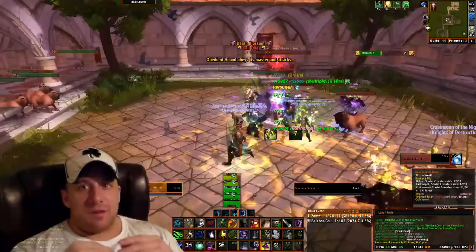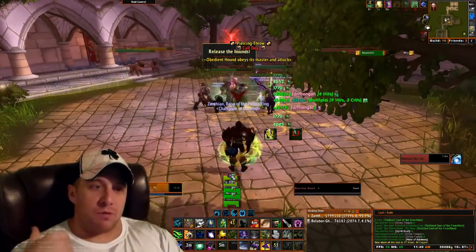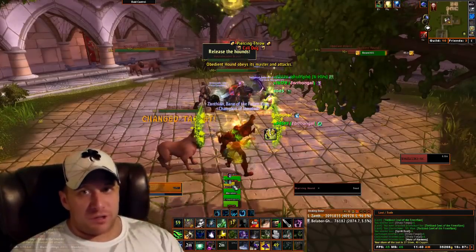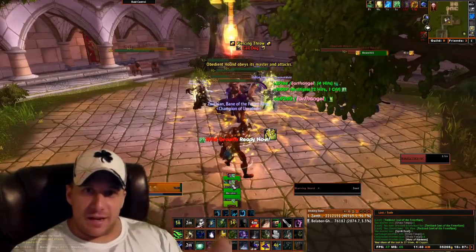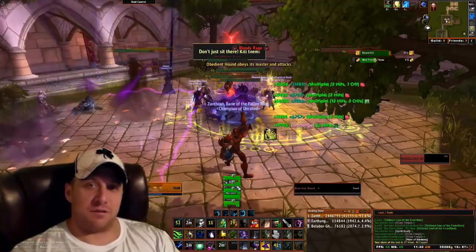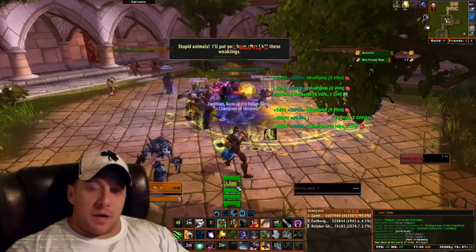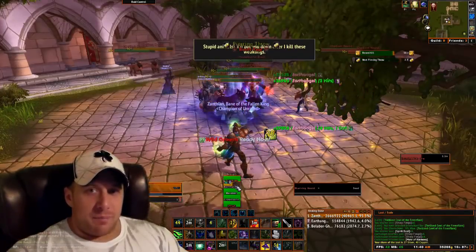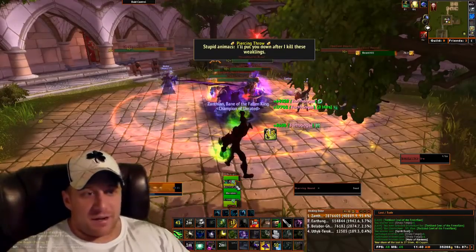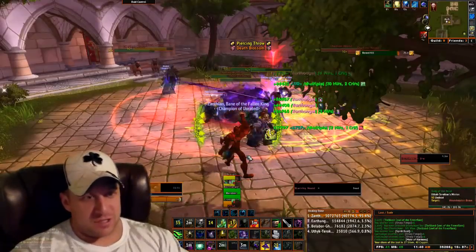At 50%, he starts doing more damage — it's more of a burn phase and he doesn't summon any more dogs. So it's really important that you get those dogs down as fast as you can. He also does a random leap onto players, which doesn't really hurt that bad. He does his spinning knives, which is fine — in heroic mode it doesn't hurt that bad and you can AOE heal through most of it.